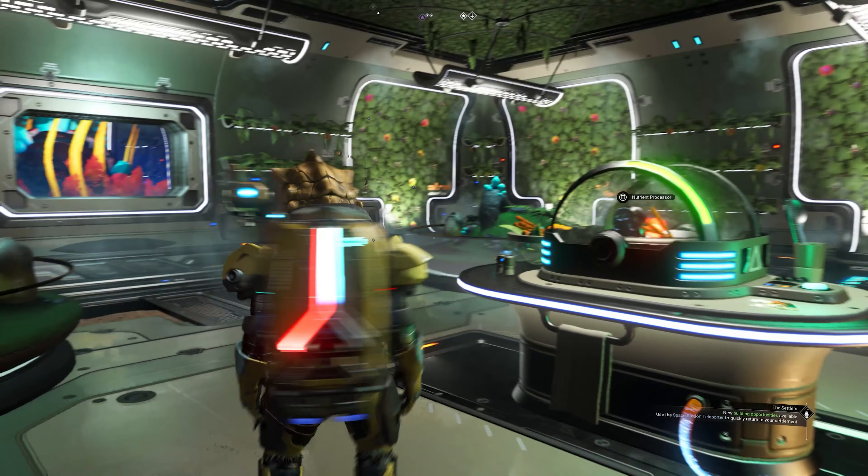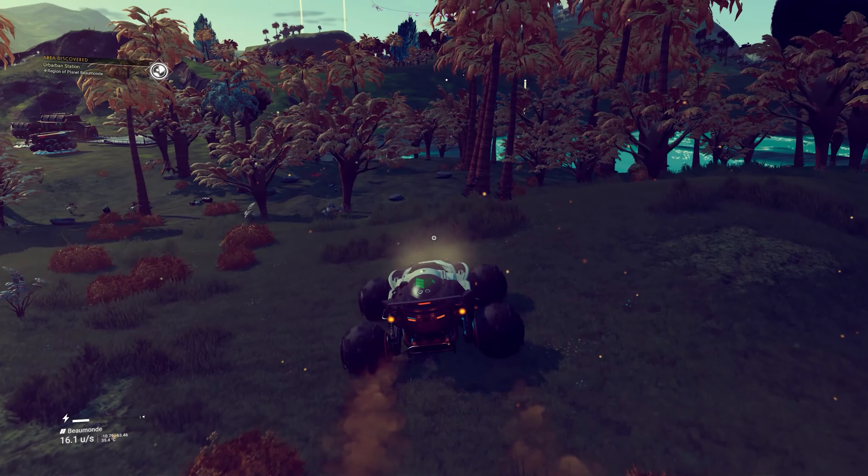Just when you were thinking this is already a mother lode of storage, we still have the exocraft. The Nomad and Pilgrim have each been given 26 tech slots and 30 storage slots. The Roamer, Nautilon and Minotaur have been given 28 tech slots and 40 storage slots, and the Colossus has been given a mighty 30 tech slots and 50 storage slots.